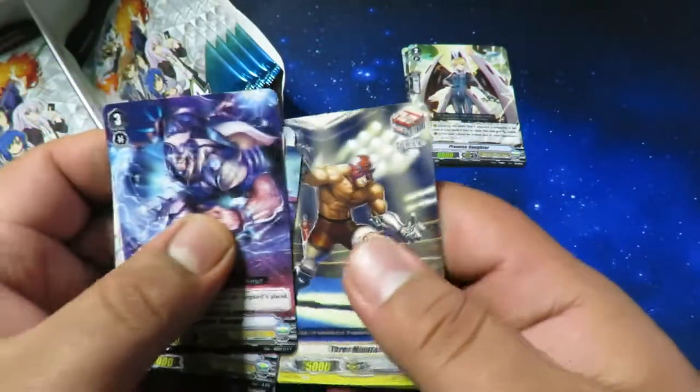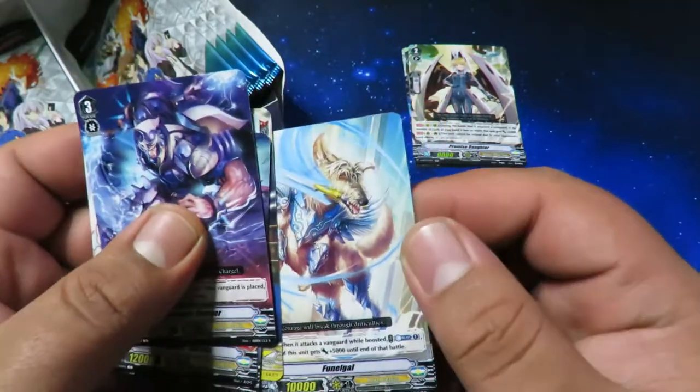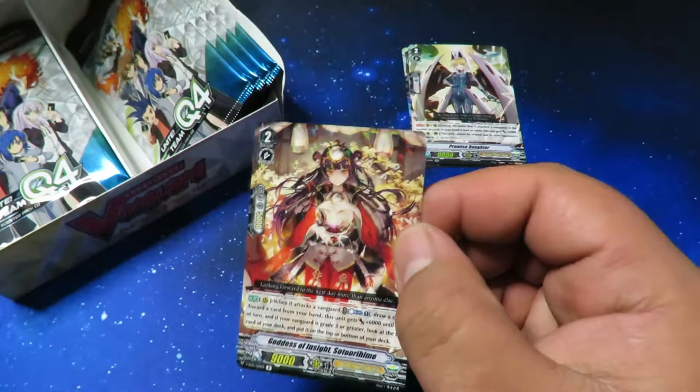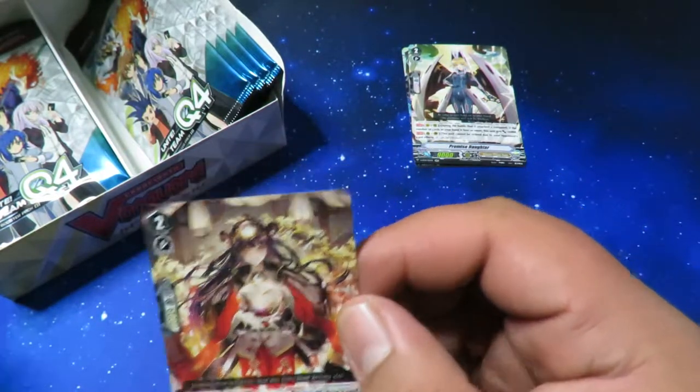We got Three Minutes, first rare is Fungal for Royal Paladins, and then we got another rare for OTT — Goddess of Insight something something.